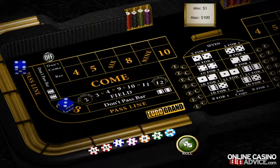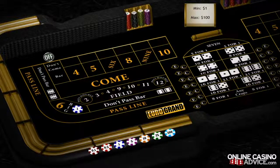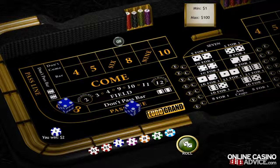The final bets we're going to teach you are the big six and big eight bets. These are bets on the number six or eight. You'll win these bets if the number six or eight will be hit before a seven. Let's place a big eight bet. They are coming out. And we rolled an eight, so we won.